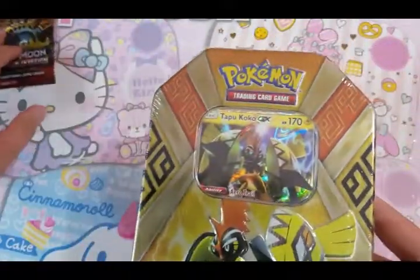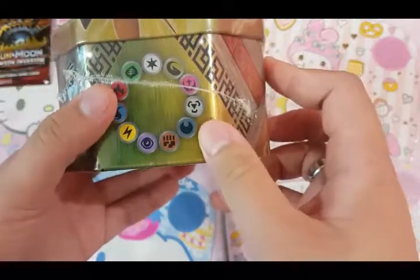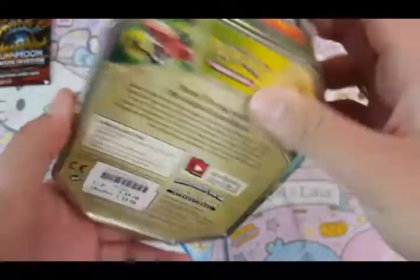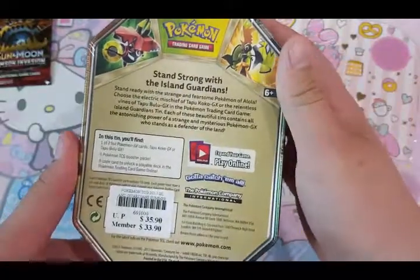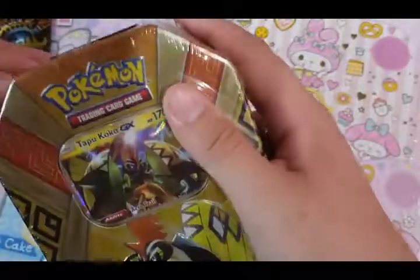Let us open up the tin first. I'll put a booster pack aside and take a look at the tin. There's the Tapu Koko here, Tapu Bulu — all the types of cards we have — and the Tapu Koko. Strong with the Island Guardians. Let us start opening.